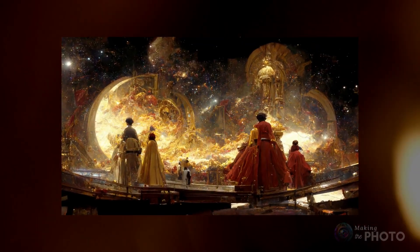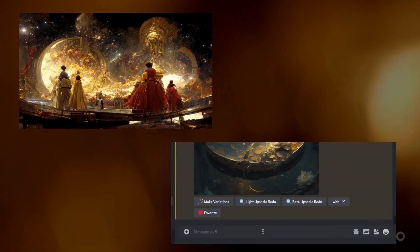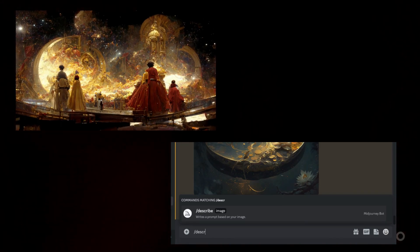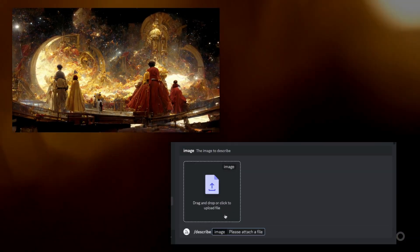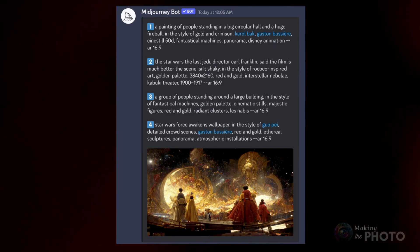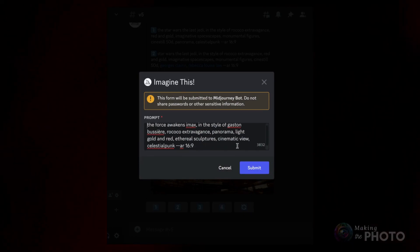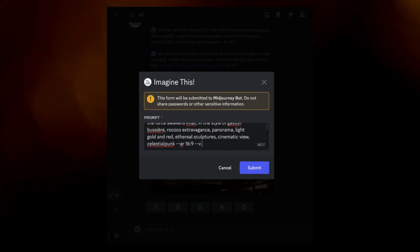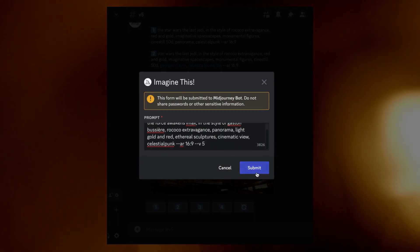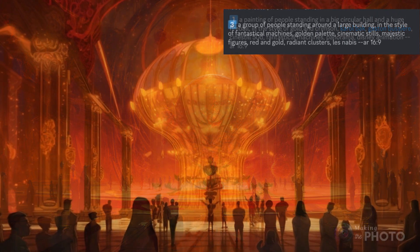Or run the original image through Midjourney's Describe tool. Download the old image, type slash describe in the message bar and upload the image. Midjourney will give you four possible prompts for this image — click the numbers underneath to run the prompt you like best. Type dash dash v4 or dash dash v5 after the prompt to change versions. Now you're ready to experiment and have some fun, giving your older images a stunning new lease on life.